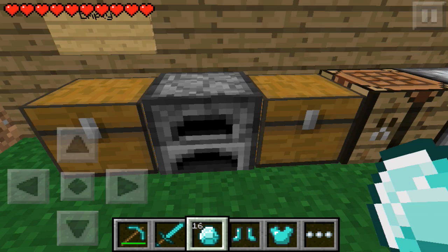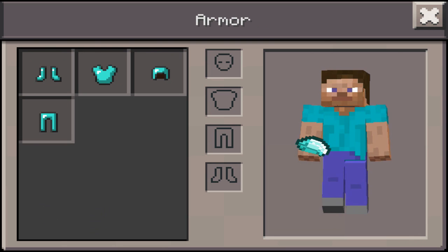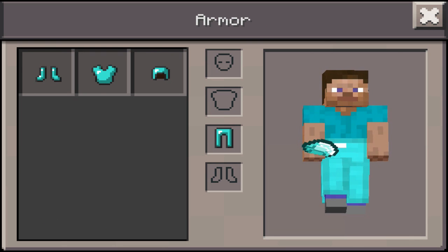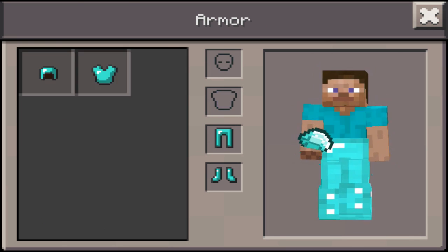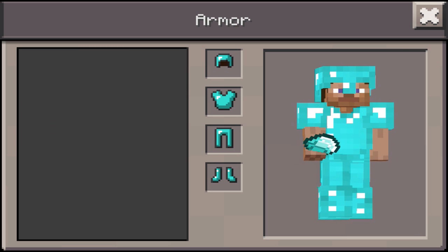We're going to go into our inventory and click the armor tab, and this will bring up a really cool looking interface where you simply tap to wear your armor. If you want to unequip your armor you simply tap again. It works really nicely and gives you an idea of what your character looks like.